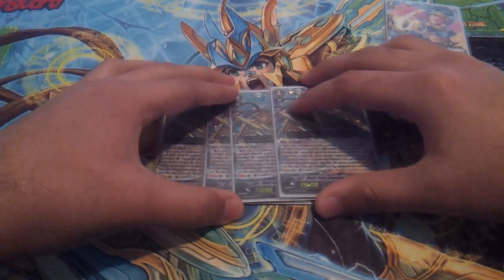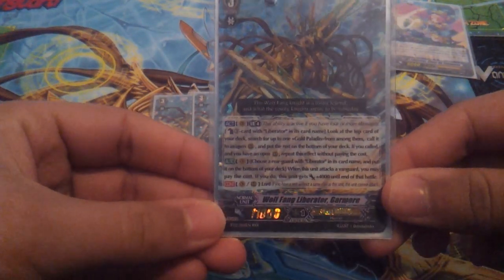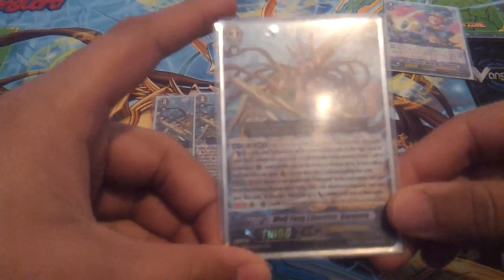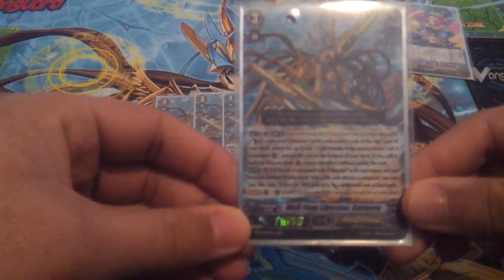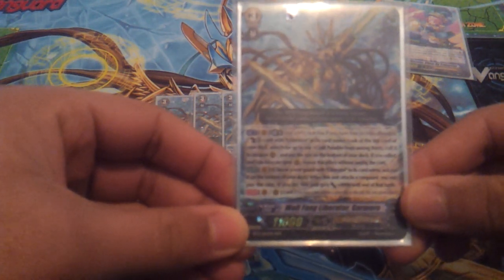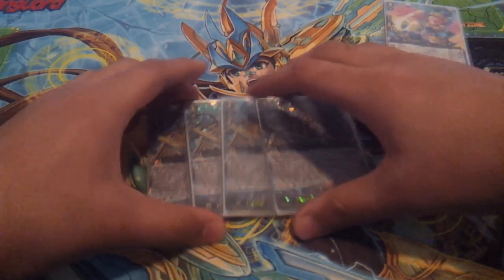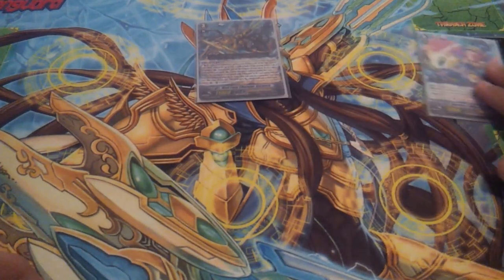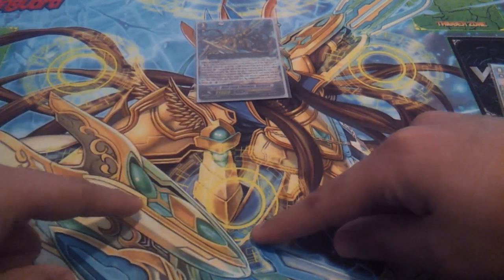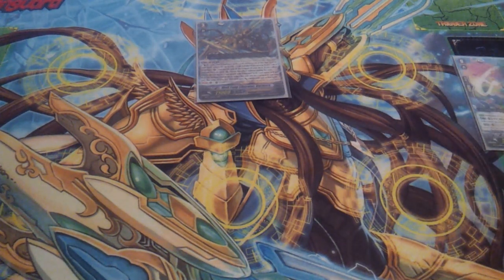Run 4 Wolfang Liberator Garmor. Garmor's effect requires 3 Liberators, so you need Liberators in the damage zone — you have to make a full Liberator deck. His effect is: you look at the top card of your deck and you can call the Gold Paladin to the rearguard circle. You can keep using that effect for free if you have an open rearguard circle. So basically you call 5 rearguards from the top of your deck, one by one. That's really good.